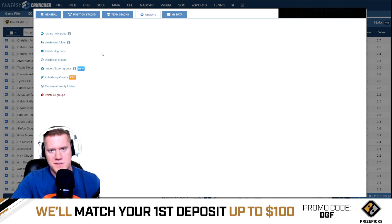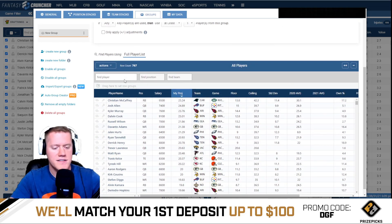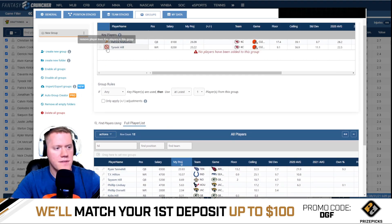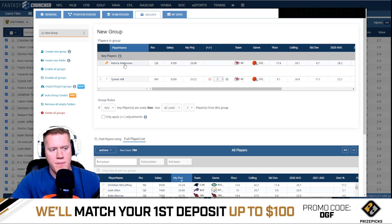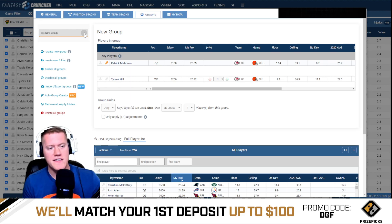A more preferred way is the group creator. You can automatically set specific players grouped with a quarterback. For instance, make Patrick Mahomes a key player, then check Tyreek Hill, Pringle, and Hardman — now whenever Mahomes is the quarterback, those players are in your group. This lets you fine-tune your stacks and skip players like Lamar Jackson who may not pass as much. You can edit individual players in and out of your stacks, which is a great approach.